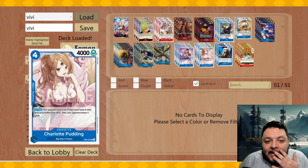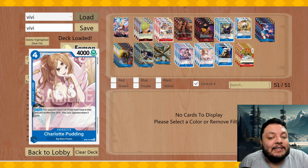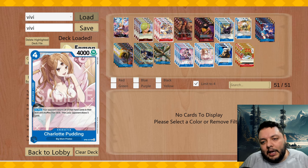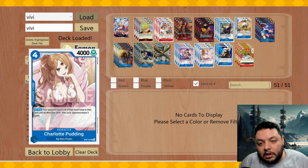I wanted to make a video anyway. This leader got the one card it really needed to be more competitive, and that is Charlotte Pudding. Being able to bottom deck your opponent's hand is very important for this leader, because most of the time you're not going to be able to attack them early, and they're going to amass a huge hand size.